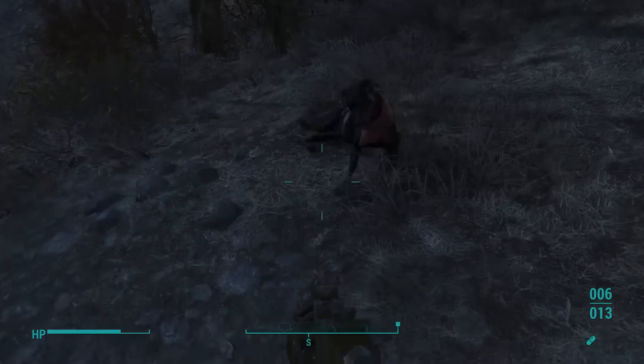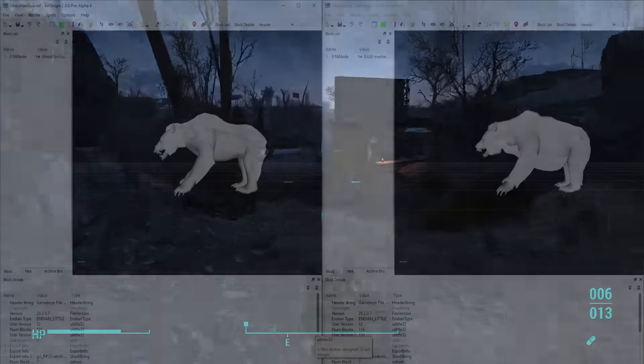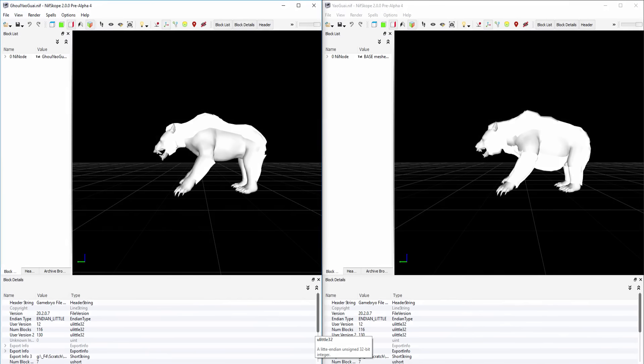That leads me to my third and last DLC image. Here we have another mesh file that a Reddit user has opened up in a 3D rendering program. On the left there is the new Ghoul Yao Guai, and on the right hand side it's a comparison against the older one. You can see there is a lot of difference between them — the newer Ghoul Yao Guai on the left is actually a lot slimmer, probably because it's a ghoul and has rotted away over time. When I zoom into this picture you can really notice that the Ghoul Yao Guai's teeth are huge — massive compared to the one on the right.